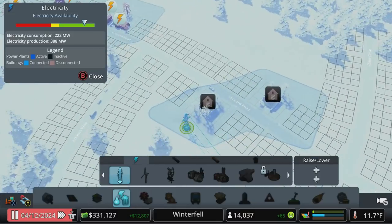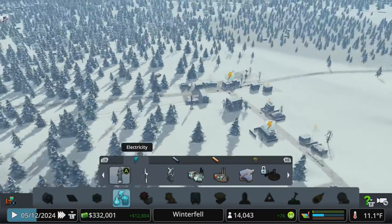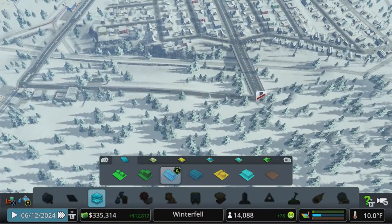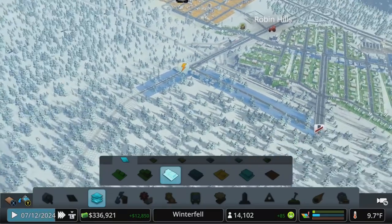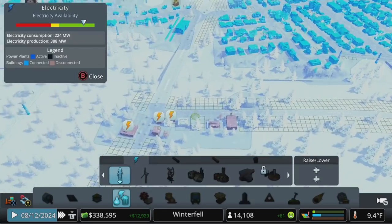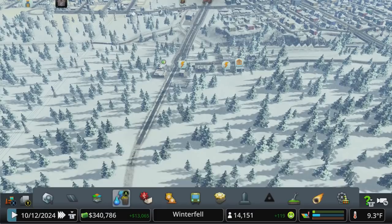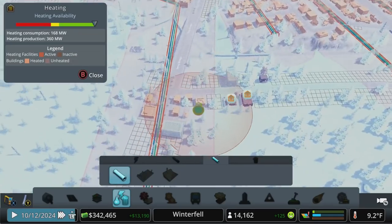I had some buildings get abandoned because of power problems over here. I deleted the power lines and forgot to reconnect them, but that should be connected now. These little isolated houses up here got abandoned because they didn't have power - they do have heat - so that should hopefully make those people happy. Over here is where I wanted my next commercial pocket, a little main street area that's starting to fill up nicely, though they don't have power or hot water. Let's get that connected across the little valley.